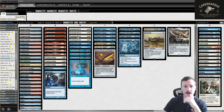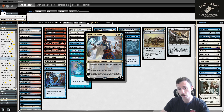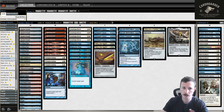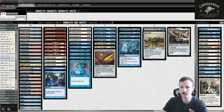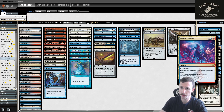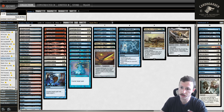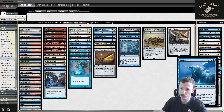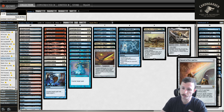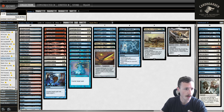We have an alternative plan beyond Stoneforge/Ragavan: five planeswalkers — two Teferi, Time Raveler, which stops cascade and is great against other control; two Jace, the Mind Sculptor; and one Teferi, Hero of Dominaria. In the sideboard: second Spell Pierce, double Narset, double Path, Prismari Command for artifact decks, two Stony Silence — great against food decks and Affinity — three Rest in Peace, two Subtlety, Sword of Fire and Ice, and a Timely Reinforcements.